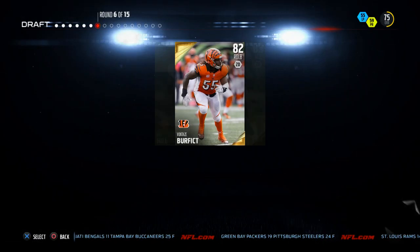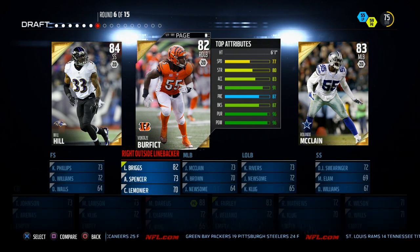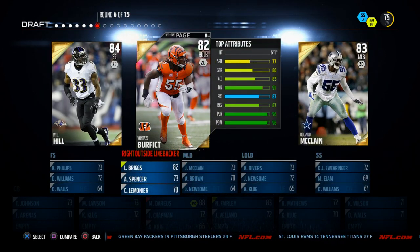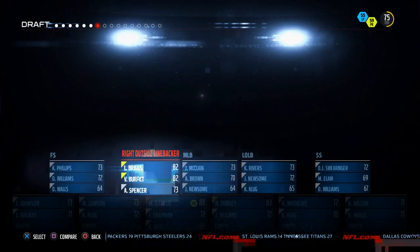I'll show you a little gameplay here. First and foremost, I like to pick defensively so I'll probably tend to lean that way. One of the things I look for on defense is hit power — I really value it and kind of live and die by it. So I'm going to go with Vontaze Burfict; I think he's a really good computer linebacker.